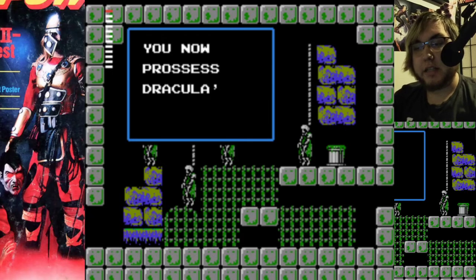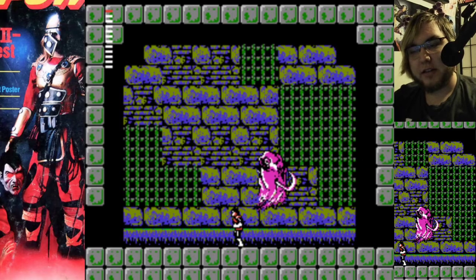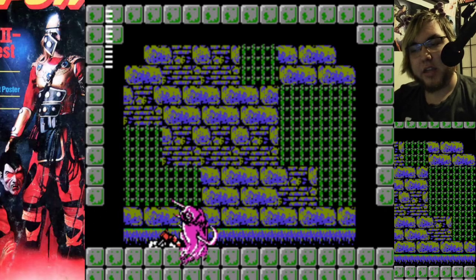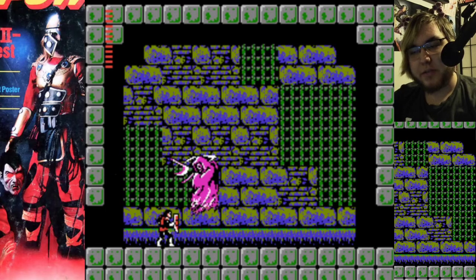You now possess Dracula's Eyeball — I love that they call it the Eyeball, in full. So yeah, this is a weird place — this is the first proper boss fight we've had. I think you get a unique weapon for fighting Death, but the whip is fine.